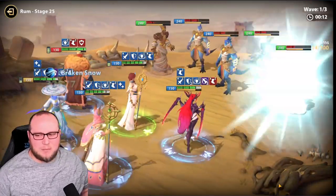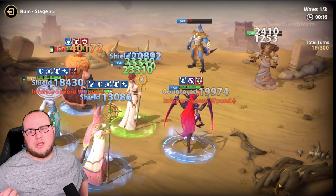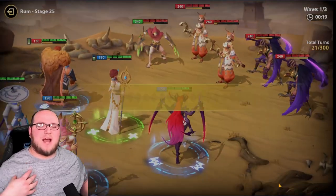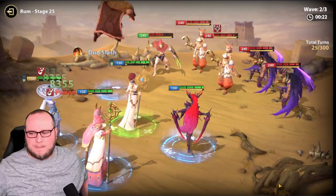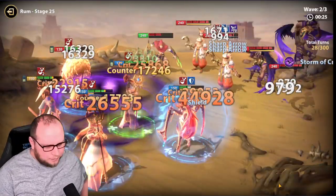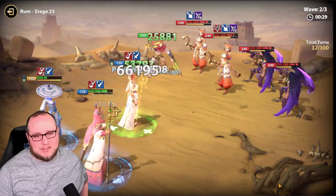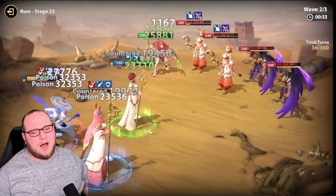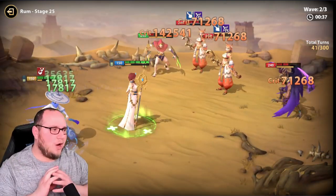I haven't bought a single thing, I haven't spent a single penny in the game. All I've done is use the resources or the codes for redeeming special gifts in game that have been provided to everybody, so I don't have any type of strategic advantage over anyone else. With that being said, I can't, for the life of me, beat Stage 25, and I have a pretty core team here. Gahana, Maya, and Zaya — they're solid champions. They synergize so very well, they work well together.